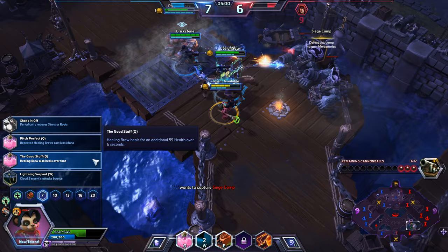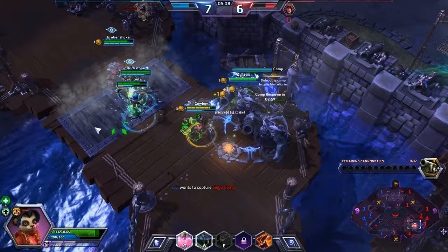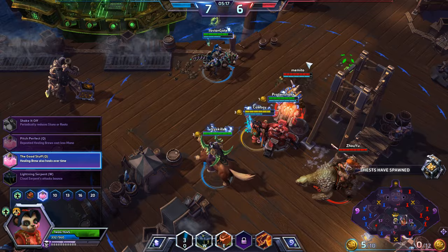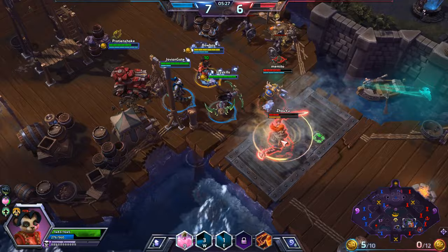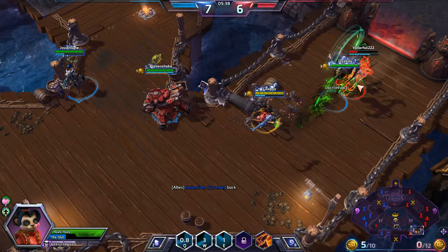For our next talent, I'm going to be going for the Healing Brew upgrade that heals two allies with a longer cooldown. Allowing the healing to heal over time really adds a nice bit of healing on top of the upfront heal. The other choices — Lightning Serpent, I'm not a big fan of it. Repeated Healing Brew costing less mana is not necessary because we already have that extra mana regen coming in. Shake It Off is not really needed — we're already so resilient with our passive Fast Feet ability that we don't really need it.